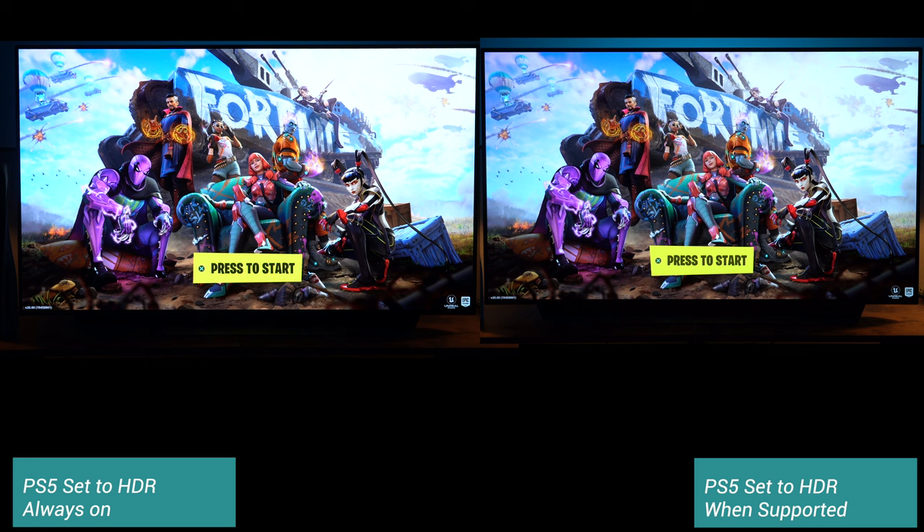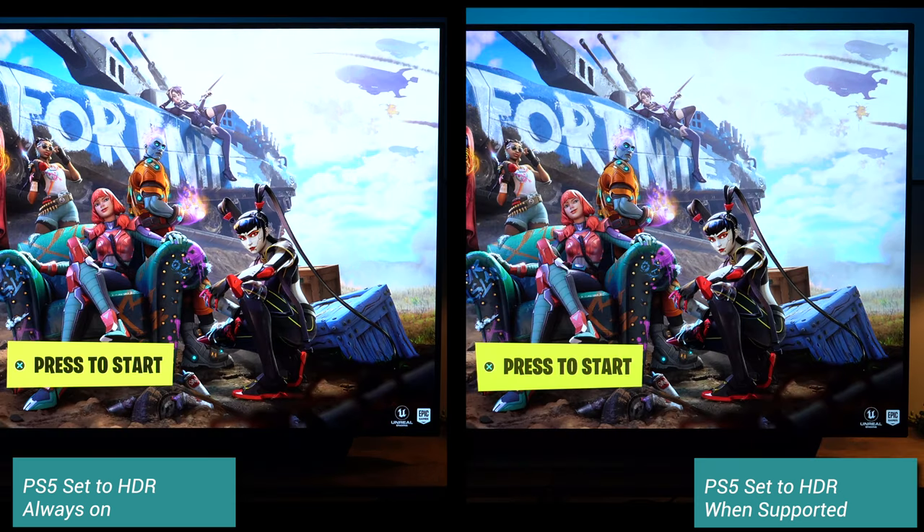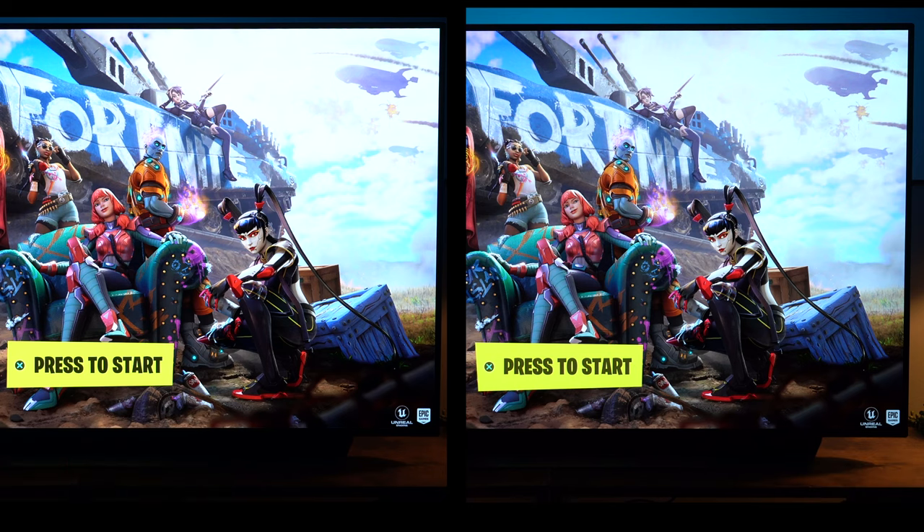If you look at this example in Fortnite, which is an SDR game — on the left HDR on the PS5 has been set to 'always on' and on the right it's set to 'when supported' — you can see there's far more detail in the one on the right. The TV is almost trying to force something upon the game which isn't designed to happen. The HDR is pumping more light in and therefore losing some detail, and it's just not creating the image that was intended in SDR mode.